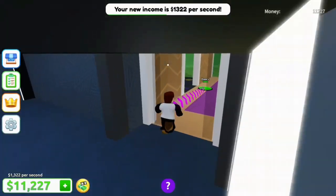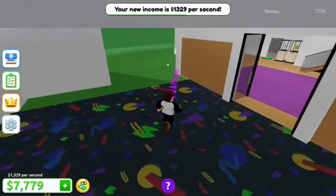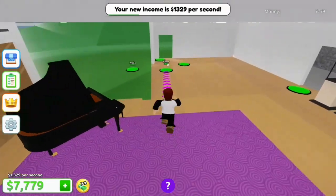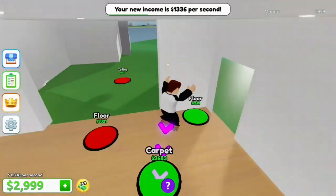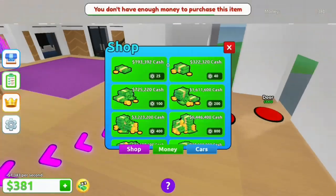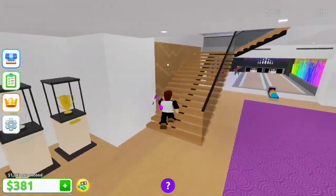Movie theater. Doors. What's this going to be like — a game room. I think I want to add the walls first. Floor. Let's go upstairs and get a little bit more money.